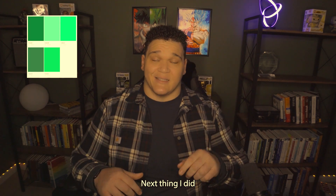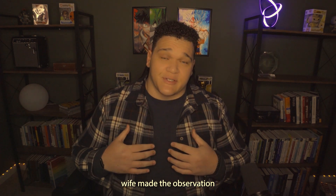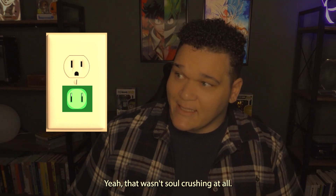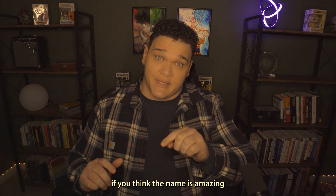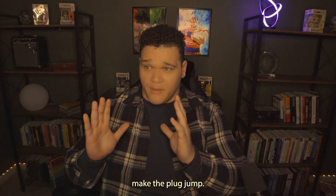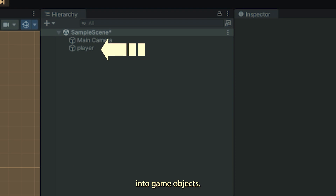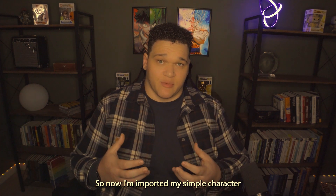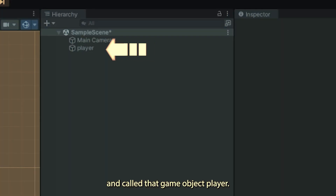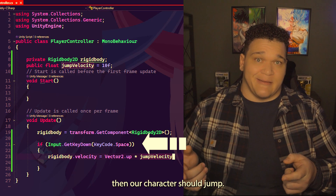I wanted something I could actually create on my own and think through from beginning to end. The first thing I did was choose a color palette, because even though this is my first game and I know it's going to be pretty rough, at least I wanted it to look okay. Next I went into Adobe Illustrator and created the simplest character I could. Our character needed some obstacles to avoid, so I created some spikes. At that point my wife made the observation that my character looked like a wall plug, so I decided the game shall be called Pluggy Jump.